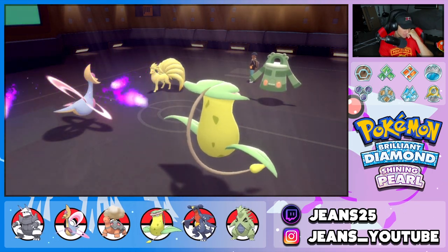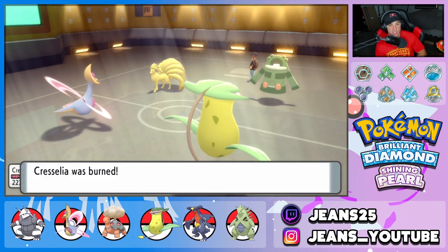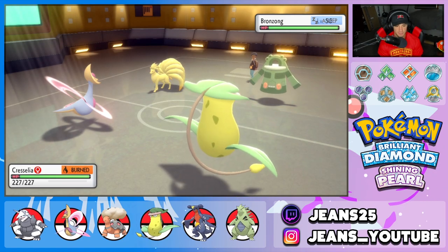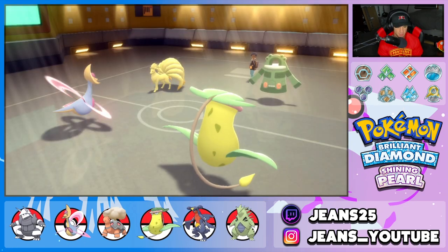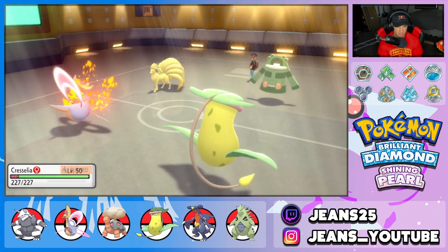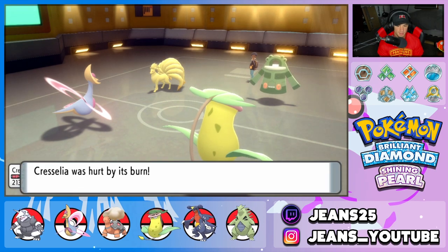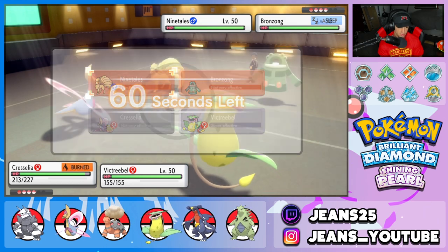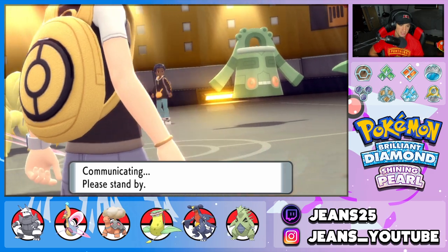We use our Focus Sash — let him use Heat Wave or whatever fire move he wants, and we pop a Trick Room. We 100% need the Trick Room because we have Pokemon like Torkoal and Aggron — if they're not in Trick Room, it's GG. He Willows this one, that's totally fine because we have physical and special attackers. We keep our Focus Sash. Bronzong is going to be slumped and Trick Room is coming out.